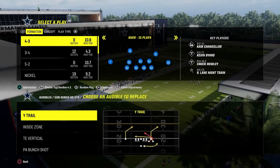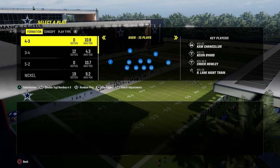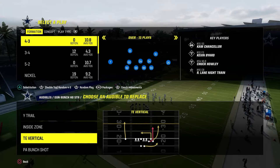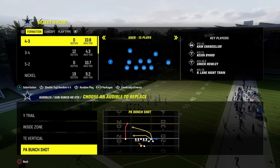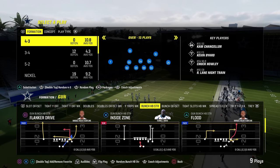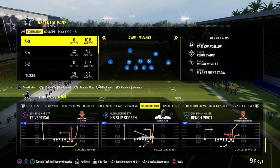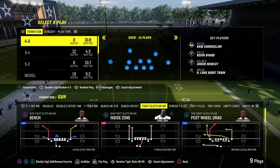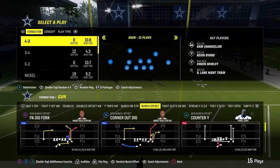From bunch halfback strong, there are some really good plays: Wide Trail, Tight and Vertical — which is kind of like Durham — and PA Bunch Shot. The only downside to bunch halfback strong is it doesn't have an RPO and doesn't have a good double corner concept. In general, we're going to primarily be going to tight slots halfback week for the majority of this ebook.